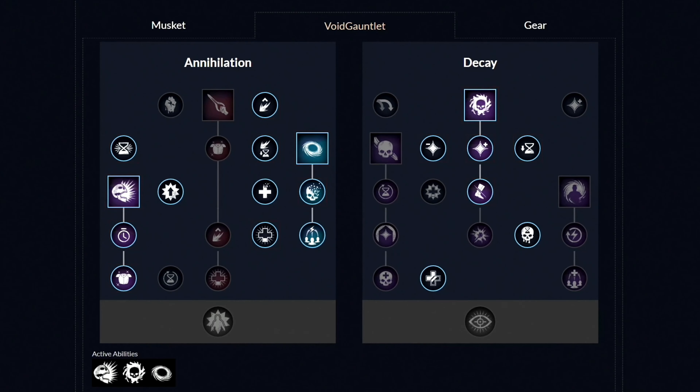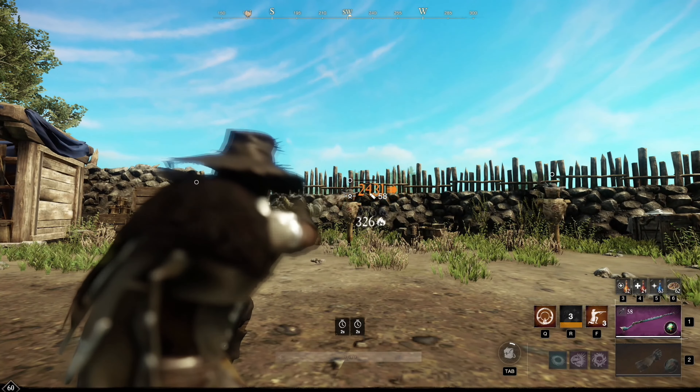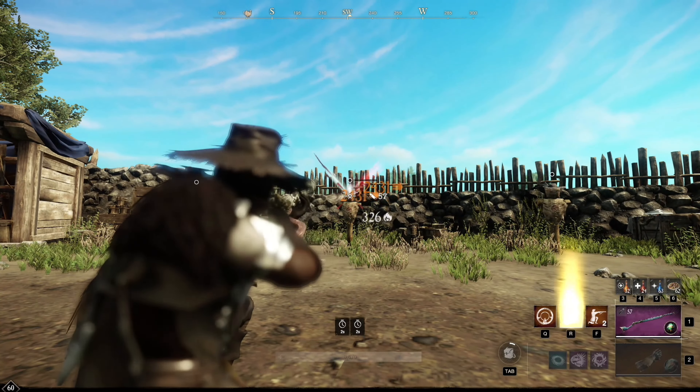Moving over to the second weapon, which is the Void Gauntlet, these are the weapon masteries you want to have. First, unlock these three perks, and then the first ability called Petrifying Scream, then get these two perks. Then get the second ability called Oblivion and get these two perks. Then move over to the other side and unlock the third ability called Orb of Decay and then get these four perks. From this moment, you can unlock all the other perks in whatever order you want.